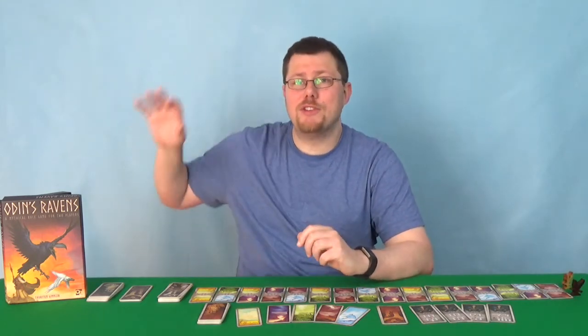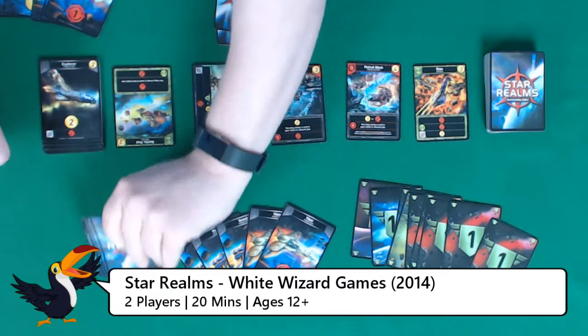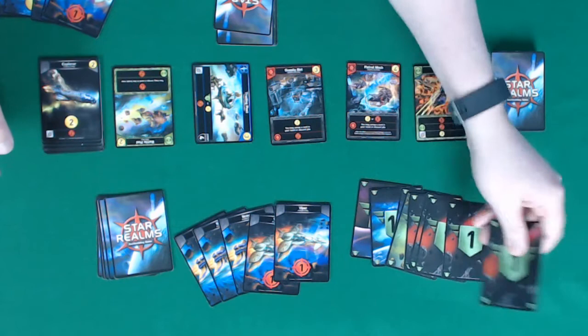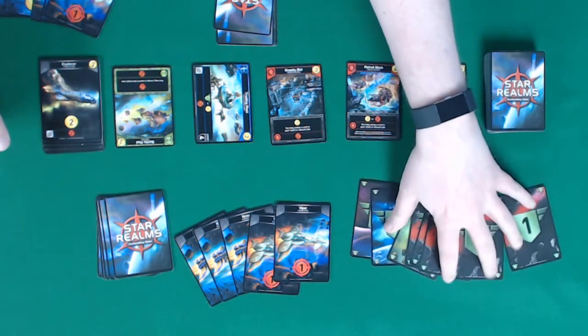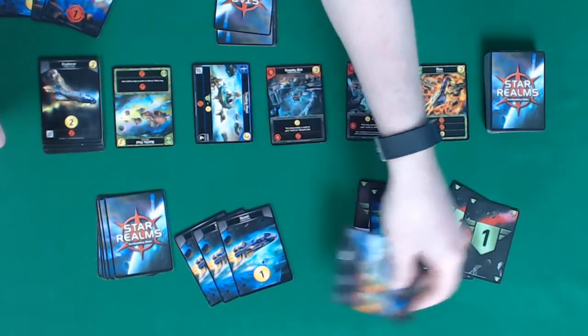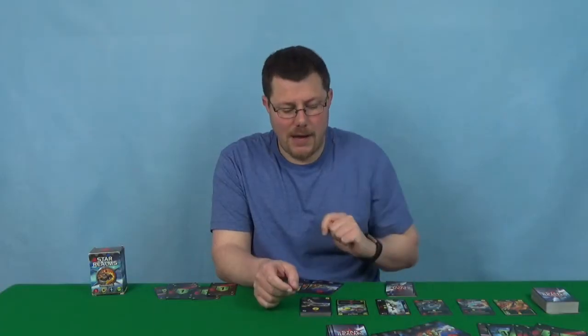That's Odin's Ravens by Osprey Games. Our number two entry comes from White Wizard Games, and that's this tiny little box here: Star Realms. An absolutely fantastic two-player deck builder game. You start with a deck of basic cards — some will give you combat to attack people's life points, which you deteriorate. You win the game by taking all their life points. But in deck building you start with these basic cards, and others give you buying power.